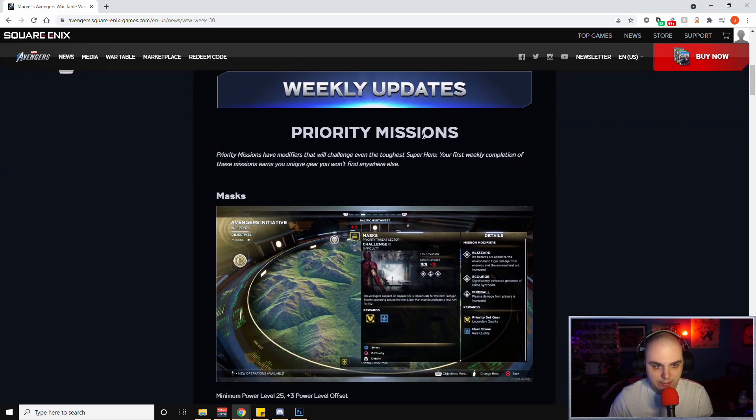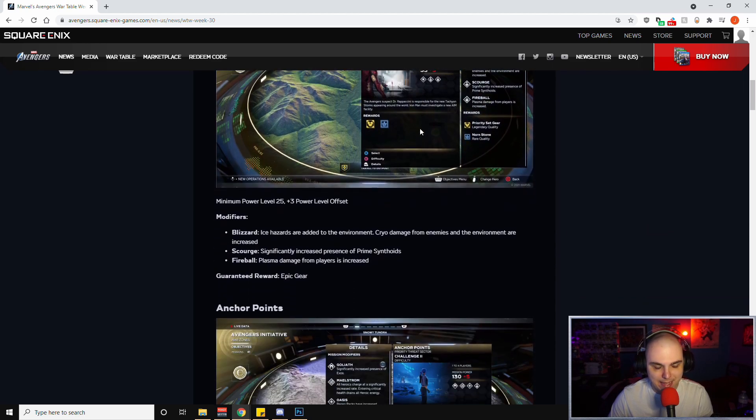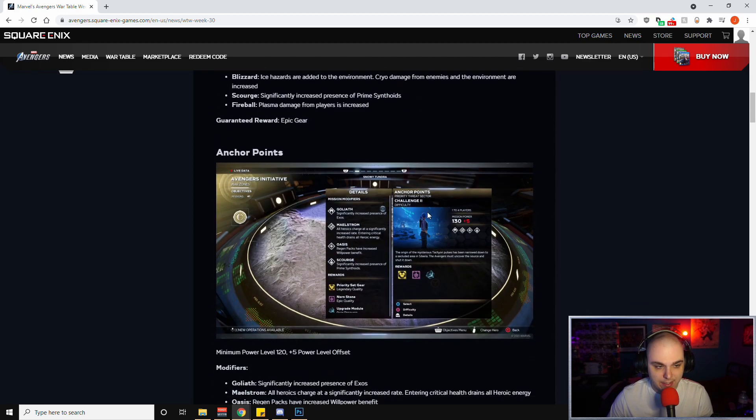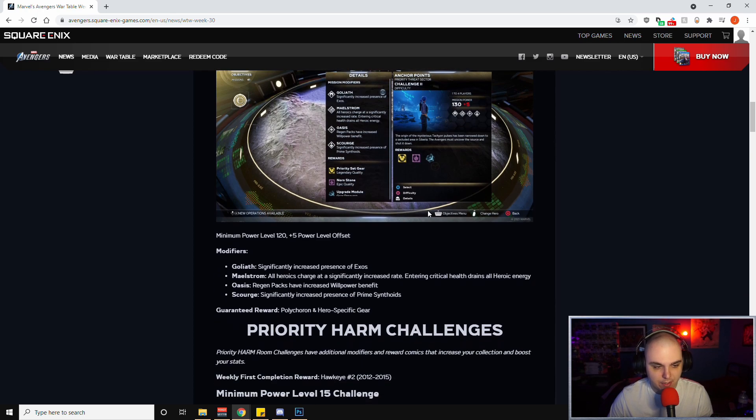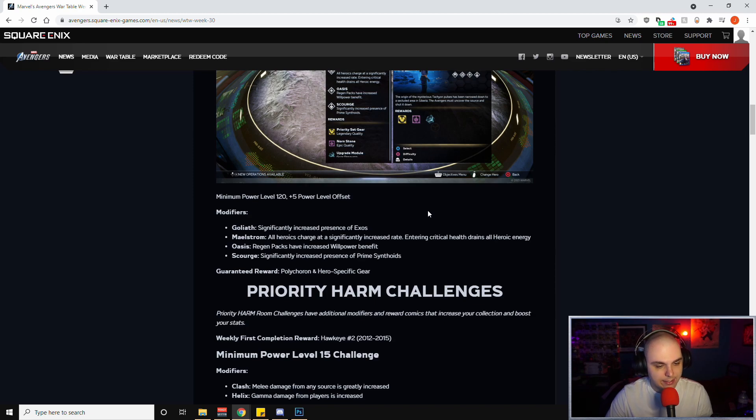Weekly priority missions modify challenges even for the toughest superheroes — your first weekly completion earns unique gear you won't find anywhere else. First up is Mass, with a minimum power level of 25 and a plus-3 power level offset. Modifiers are Blizzard, Scourge and Fireball, with a guaranteed reward of epic gear. Next we have Anchor Points with a minimum power level of 120 and a plus-5 offset. Modifiers are Goliath, Maelstrom, Oasis and Scourge, with a guaranteed reward of Polychron and hero-specific gear.